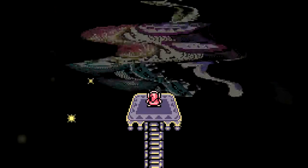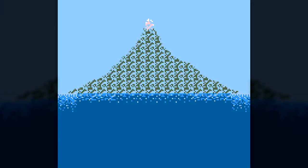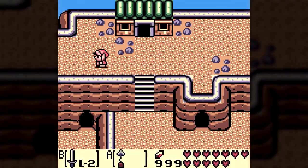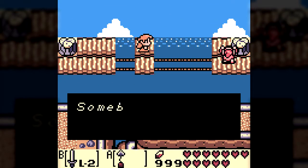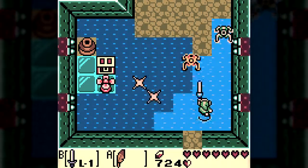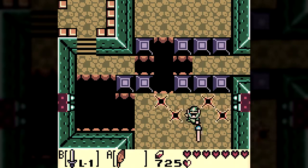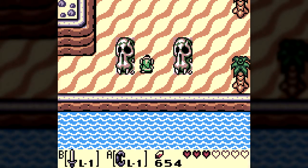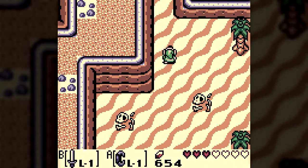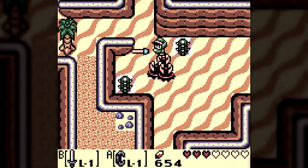With Death Eye defeated, we experience the Windfish's Awakening. It turns out the island of Koholint and all of our experiences there were just a dream of the Windfish, and nothing we did really mattered. Such is life. So that's Link's Awakening. Overall I'd say the bosses were underwhelming, but they served their purpose and fit the game well. The real challenge of Link's Awakening are the dungeons themselves, especially some of the later ones. I'd never played this game before but ended up really liking it. I hope you enjoyed watching — thank you for watching, and I'll see you next time on Boss Raid.